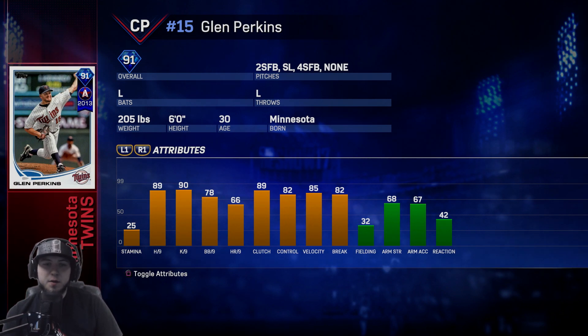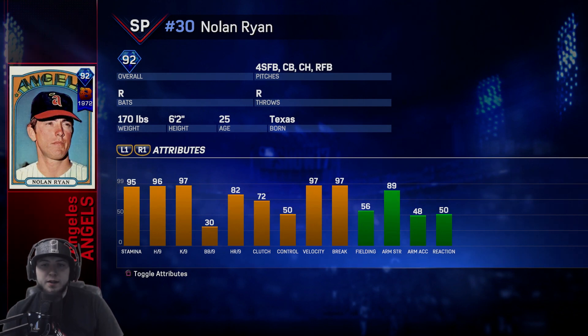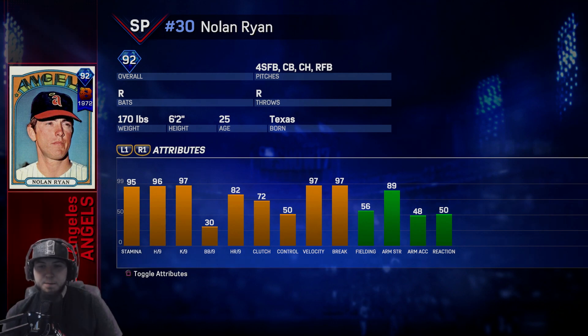Glen Perkins is the Minnesota Twins — 85 velocity, this guy throws gas. He only throws a four-seam, two-seam, and slider, so not really a mix-up with pitches. But lefty-on-lefty with that slider-fastball duo is deadly. He does have 90 K's per nine, 89 hits per nine, and 78 walks per nine.